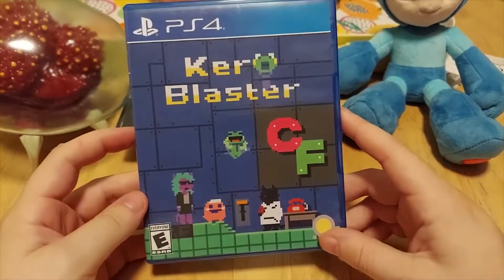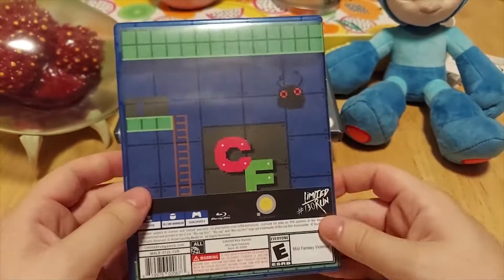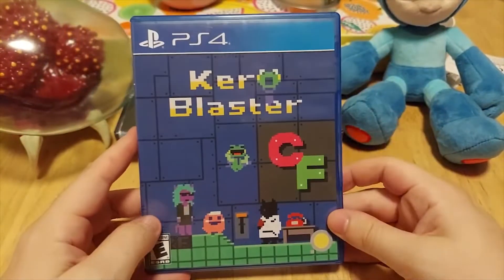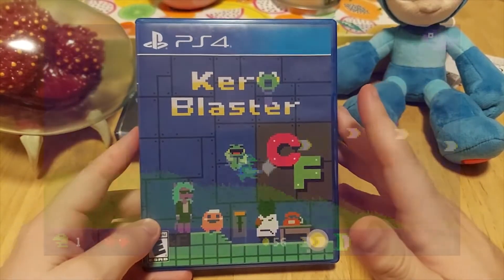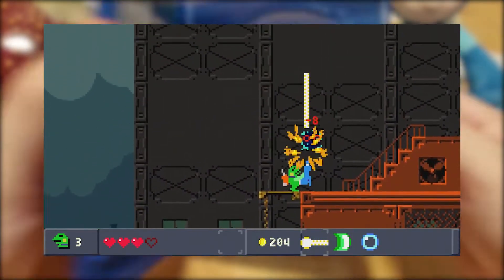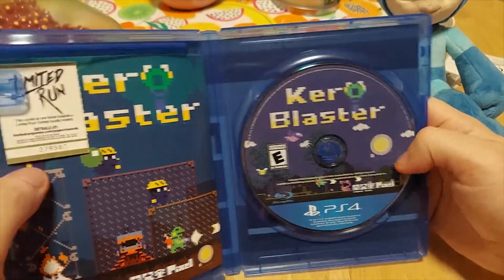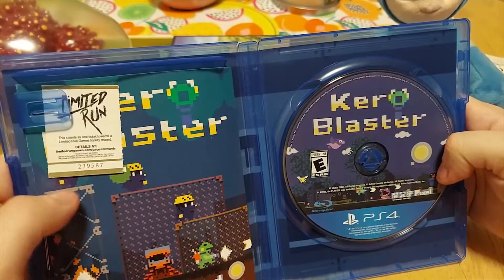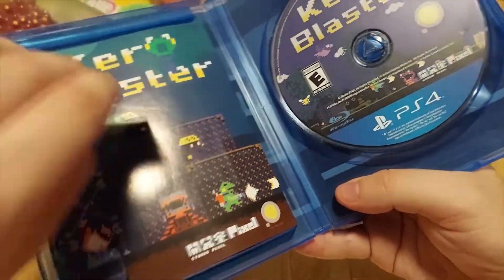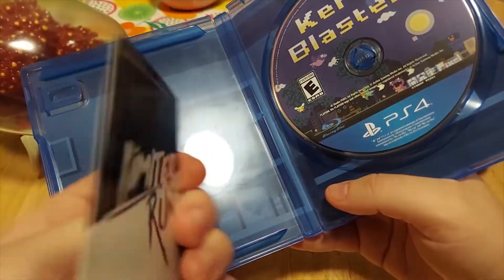Last game I have here is Caroblaster, which is a very underrated game, I think. This is the Limited Run physical release of this game, so there's no back text for some reason. This is a very cheap digital game — I think it's like five bucks on Steam. This is made by the person that made Cave Story, which is one of my favorite games of all time, if not my favorite game of all time. Limited Run Games always comes with a fancy little trading card — they love their junk.